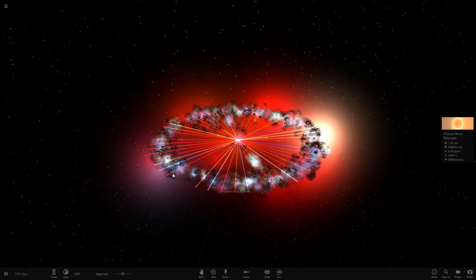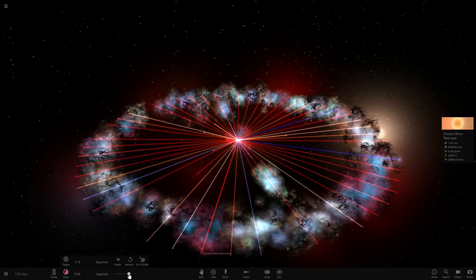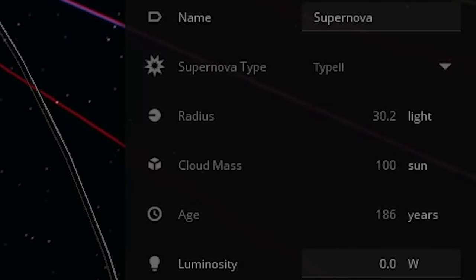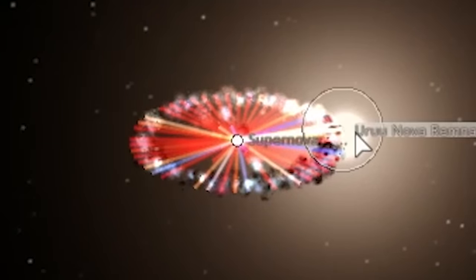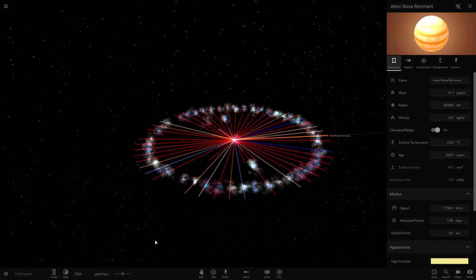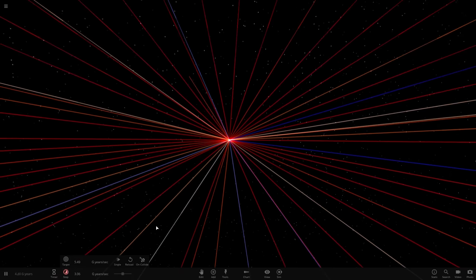Supernovas are continuing to extend outward — the many, many supernovas created from the various planets. This must be the main supernova. The radius of the supernova is 32 light units. What is this giant sun over here? It finally decided to calm down. Supernova is continuing to expand — there's nothing to stop it, so I imagine the radius will continue to get more and more. And across the entire universe, we now have the first universal laser light show.